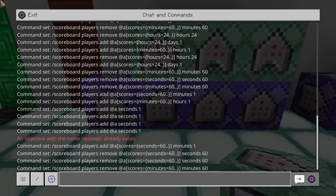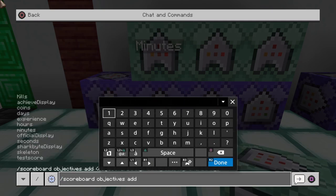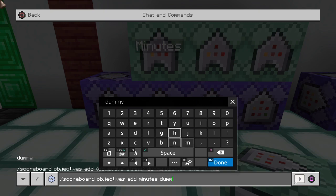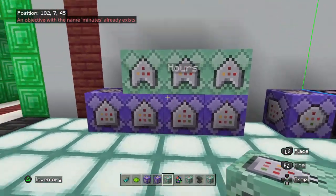We also need to add a scoreboard objective for minutes. In chat, run: scoreboard objectives add minutes dummy. That should say you've added a minutes scoreboard if done correctly.